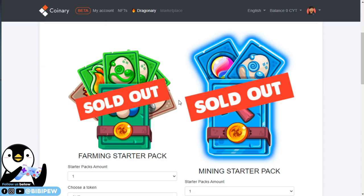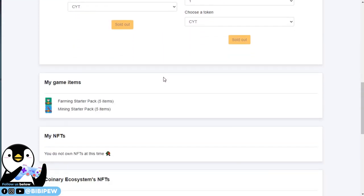From what you can see under Cornary Hub, the developer had mentioned that you are able to unlock your starter pack today, but I'm not sure what time. But once the unlocking of the pack is enabled, I will let you know and do a video on it.